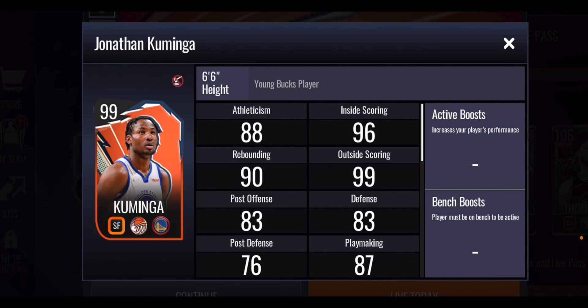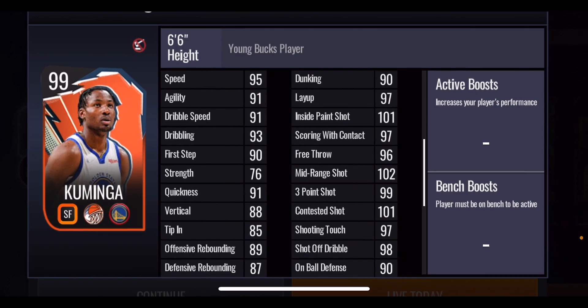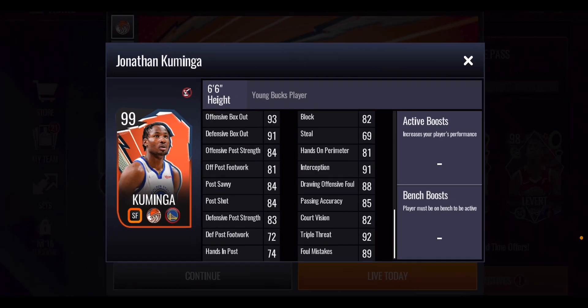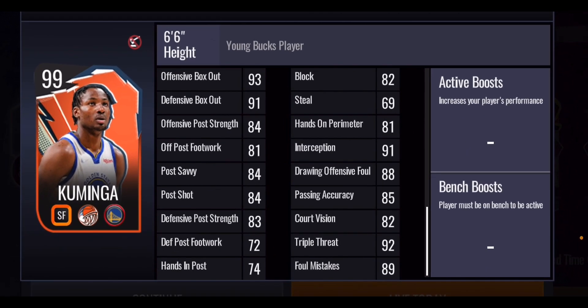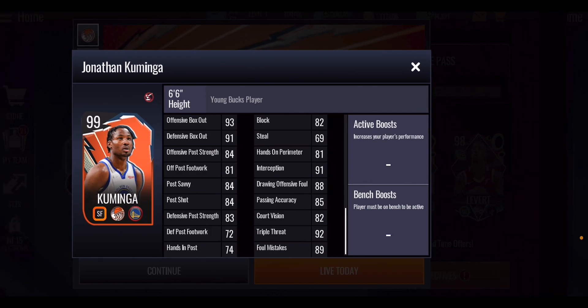Then you've got a 99 overall Jonathan Kuminga, a power small forward with nice stats: 99 three-point shot, 102 mid-range shot, 101 contested shot, 97 shooting touch, 98 shot off the dribble, 90 dunking, and 97 layup. He also has an 82 block, 69 steal, 93 offensive box out, and 91 defensive box out. He's very good on the offensive side and a decent card especially considering he is only 99 overall.